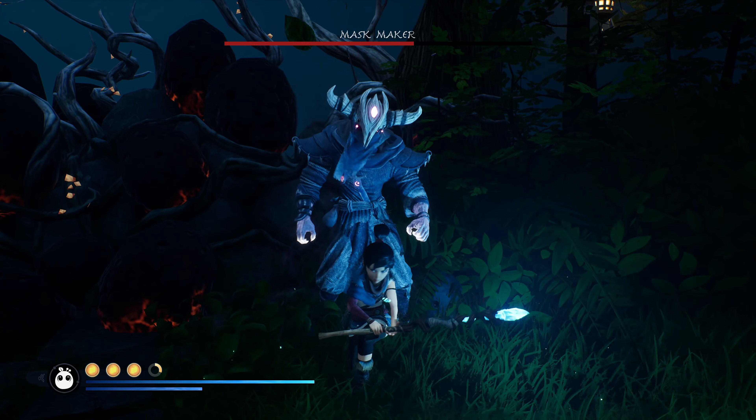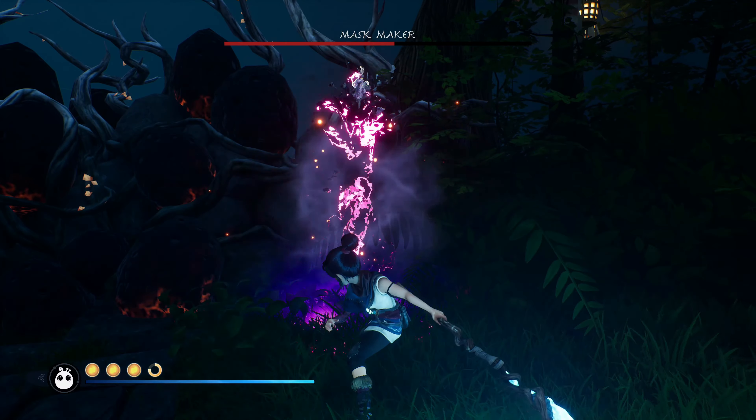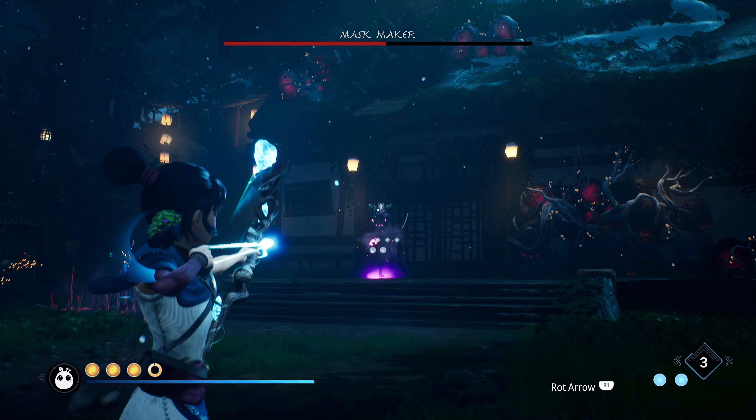He'll teleport away to do his area of effect attack that you have to shield dash through. But I can try to stop that by shooting him in the head with a fully charged arrow — usually works to interrupt it. There we go, that worked.